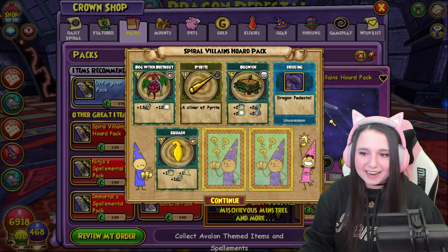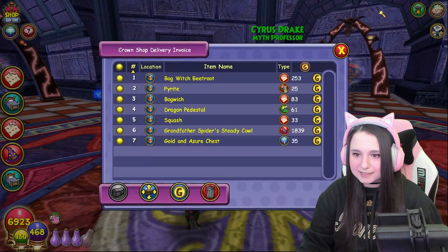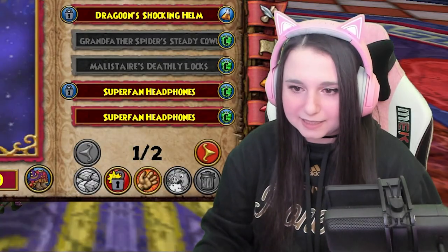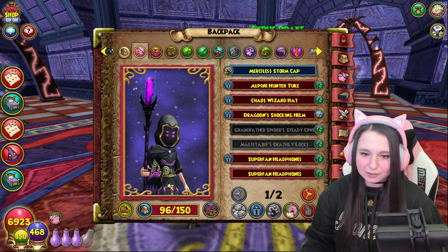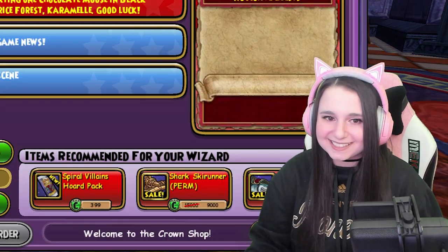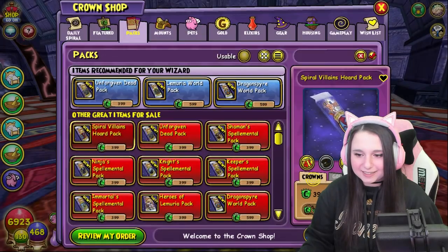This is the balance hat. Let's see what that looks like — it goes over our whole face. Oh, that's sick! Look at her eyes, I love that. That looks good for storm wizards. I know it's the balance hat, but it matches my stitch really well.